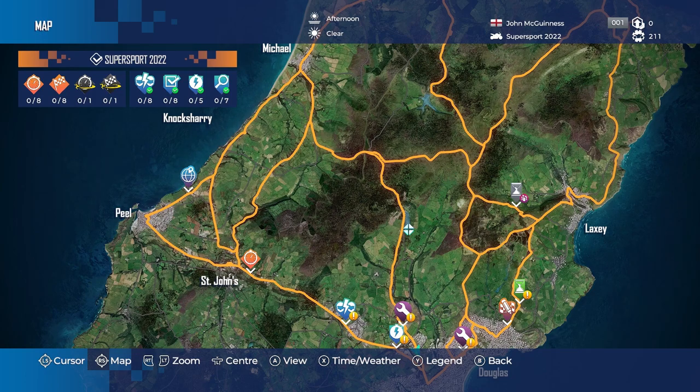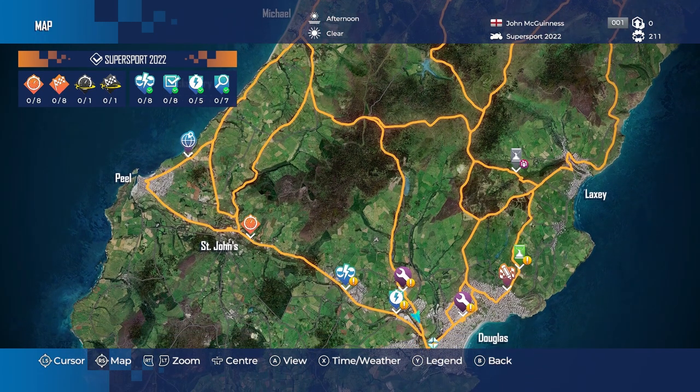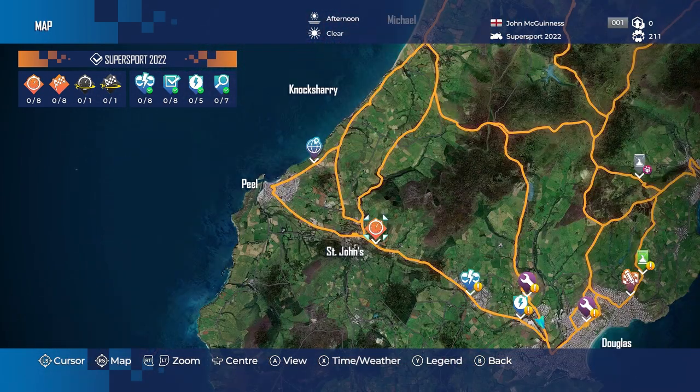On the map screen you can see all the different things we need to do. We've got eight qualifiers, eight races, then one qualifying for the actual TT and then the TT itself. The blue ones I believe are challenges we can do at any point, so it's the orange ones we need to aim for. You can either ride up to them or select them on the map to quick travel. I'll quick travel to this one then and see what we've got to do.